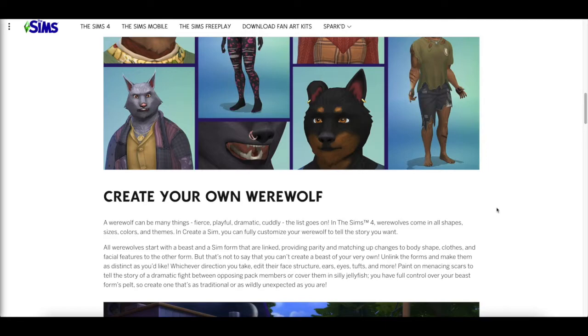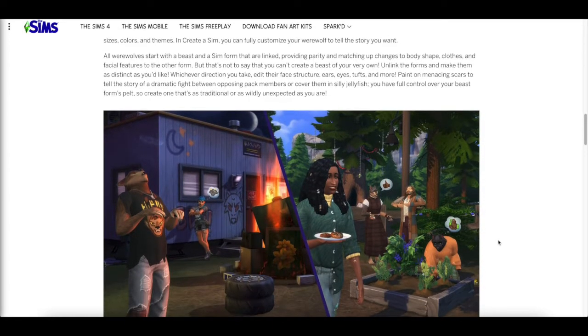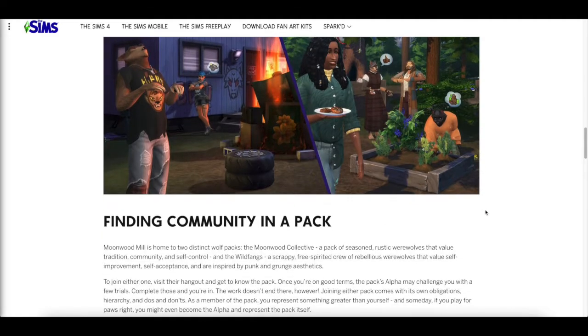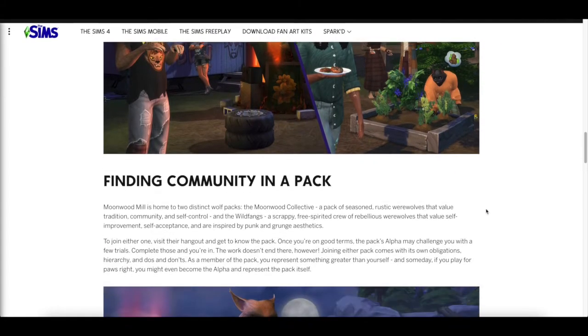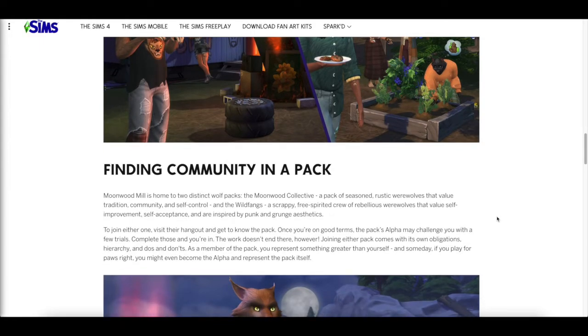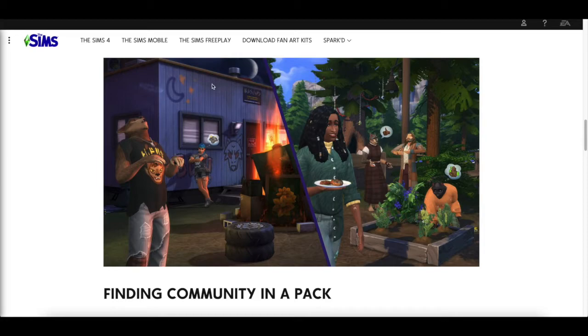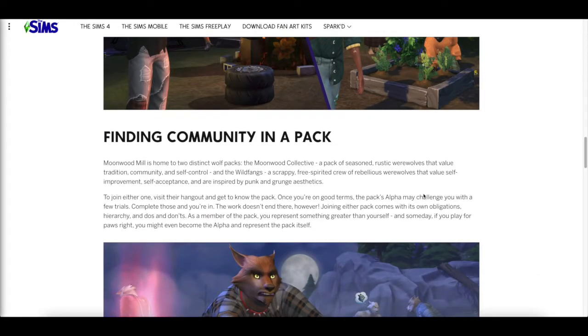Paint on menacing scars to tell the story of a dramatic fight between opposing pack members, or cover them in silly jellyfish. You have full control over your beast form's pelt. There are two distinct wolf packs: the Moonwood Collective — seasoned, rustic werewolves that value tradition, community, and self-control — and the Wild Fangs — a scrappy, free-spirited crew of rebellious werewolves inspired by punk and grunge aesthetics that value self-improvement and self-acceptance.